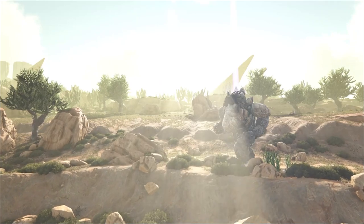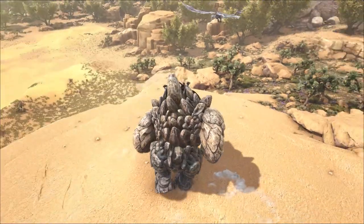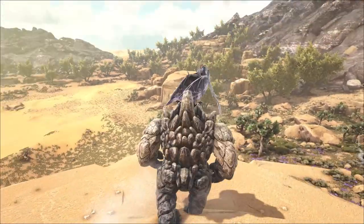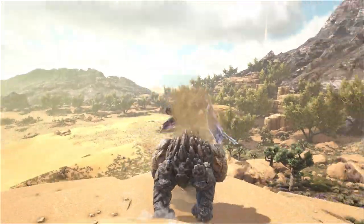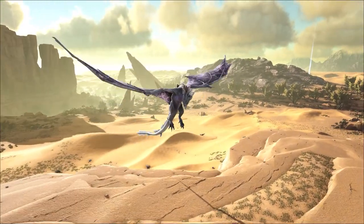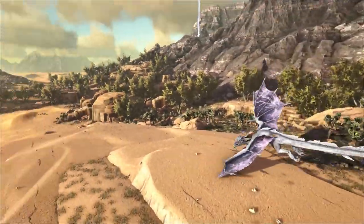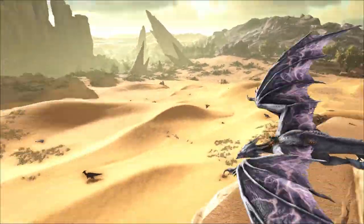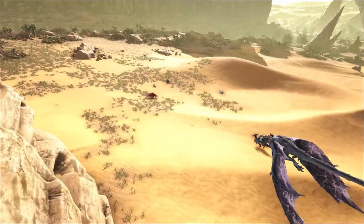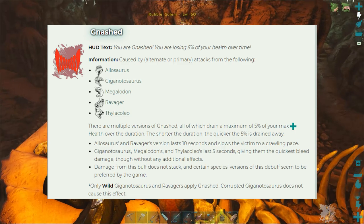A Rock Golem takes a 50% reduction in damage from creature attacks, and this stacks with its saddle armour. A Rock Elemental is immune to all breath attacks from a Wyvern. While some of the Crystal Wyvern's breath attacks have some effect, it's still unwise going up against a Rock Golem on the back of a Wyvern. However, it's not immune to the status effect Gnash.